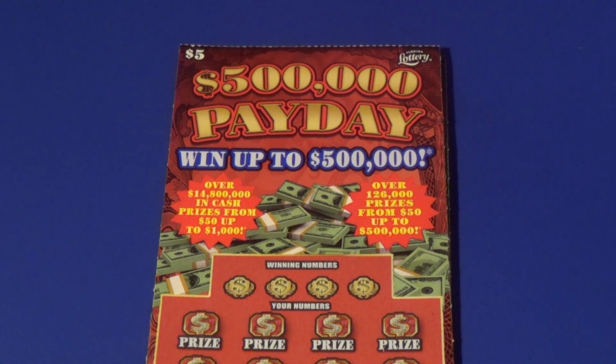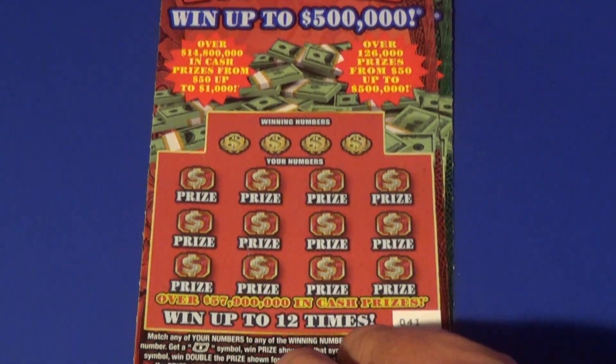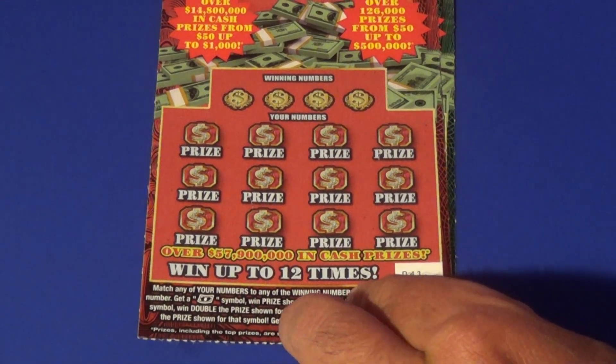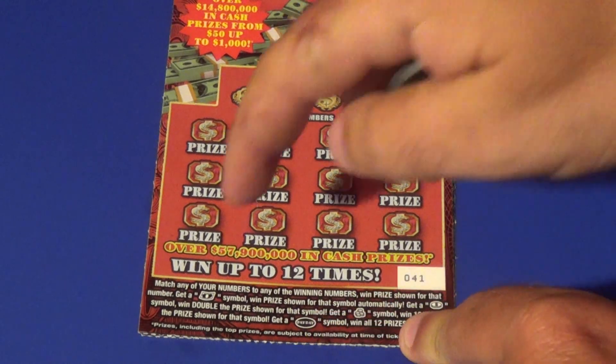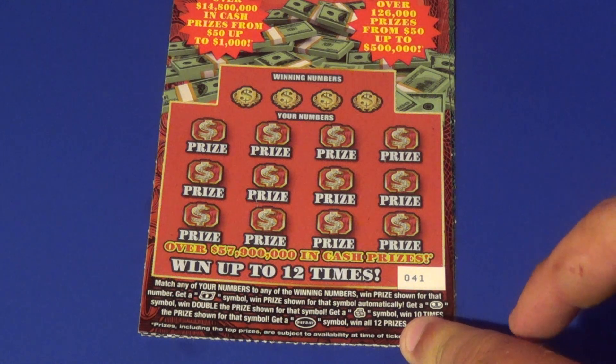Scratchers on Saturday, day 333. I have two of the $500,000 Paydays. We want to match winning numbers or find one of many different symbols. Float Note auto wins, a coin doubles, and a stack of coins is 10 times.